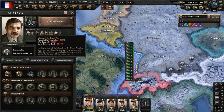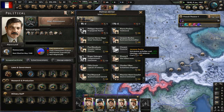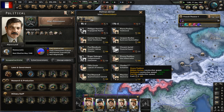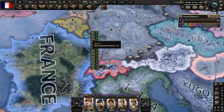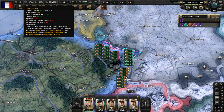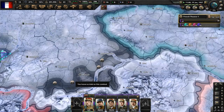Let's get the silent workhorse advisor for the political power gain - that's going to help us slightly, getting more per day, just a tiny bit. This German civil war has to end soon.